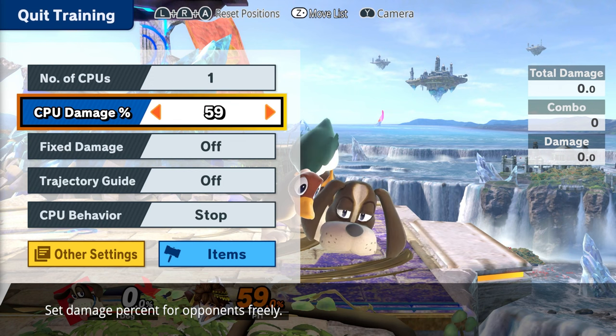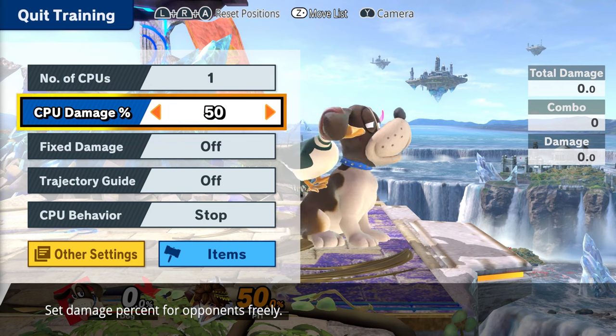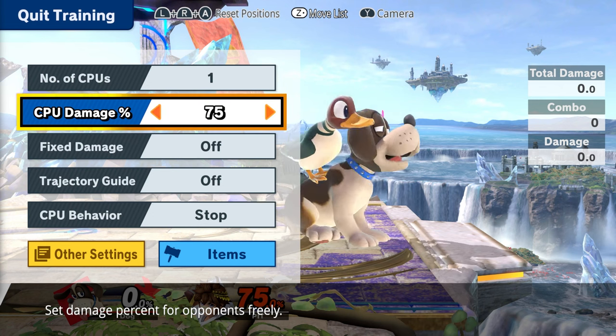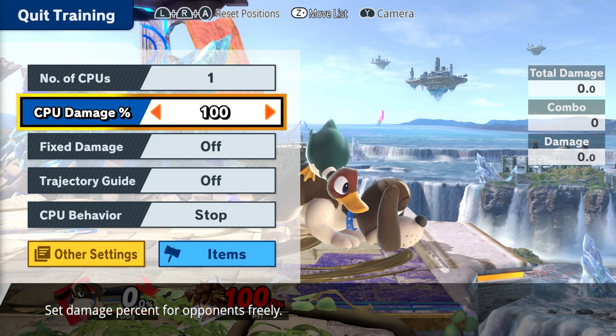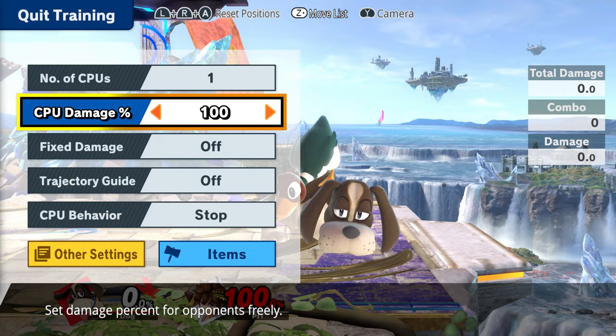To summarize: at around 50%, you can chain two or more Clay Pigeons against most characters. At around 75%, Clay Pigeon will start sending the opponent into a tumble animation, so DI will be a factor and combos are way harder to get. At around 100%, at the ledge, you can do Clay Pigeon into backyard — you have to land the sweet spot — or if you catch the opponent, you can also do downer.